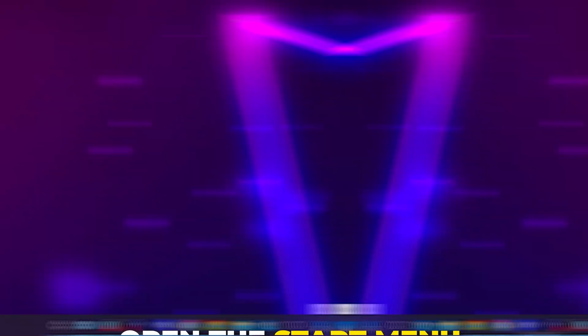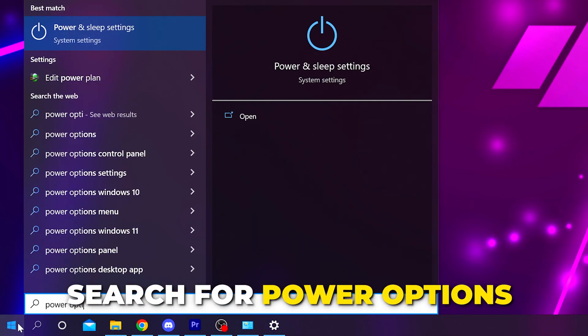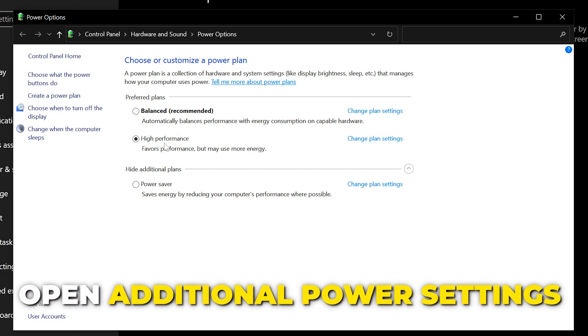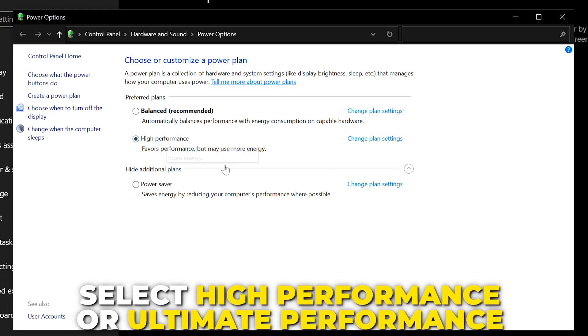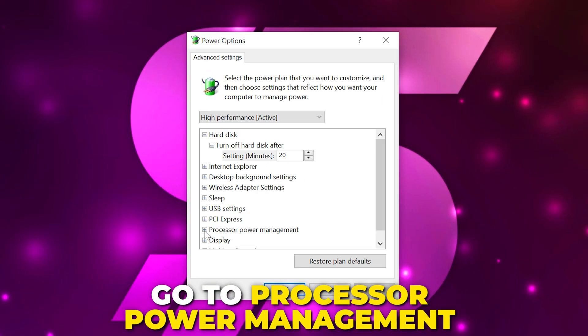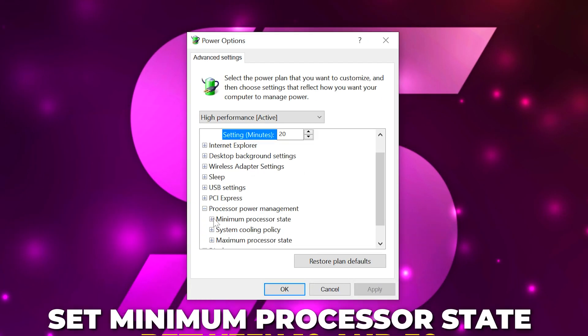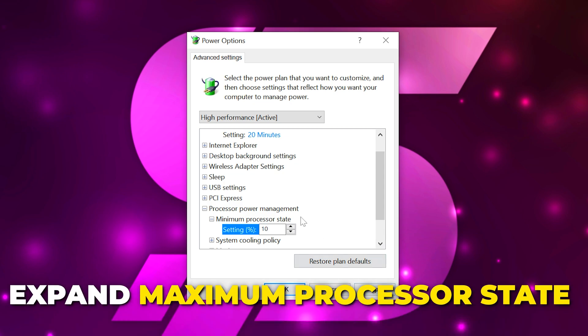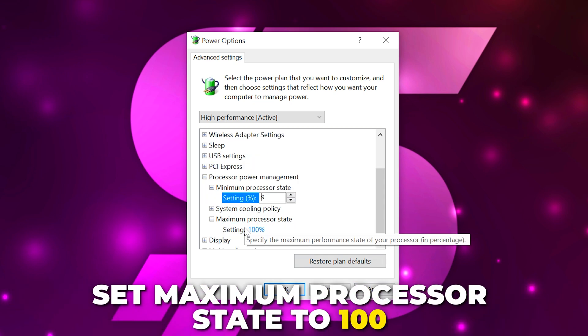Open the start menu, search for power options and open the settings app. Go to additional power settings and use either high or ultimate performance. If you don't have either, expand the additional plans heading, then change plan settings, change advanced power settings, go to processor power management, and set the minimum processor state between 10 and 30. Expand maximum processor state and set it to 100, then apply and click OK.